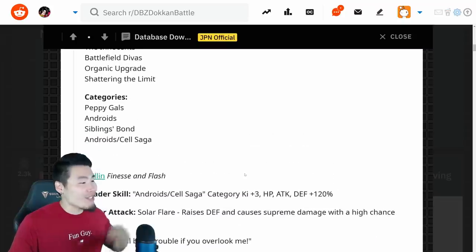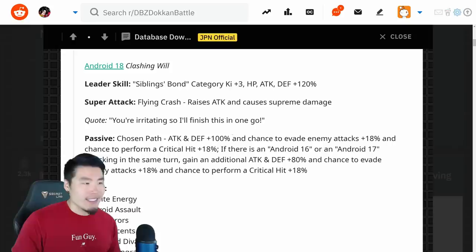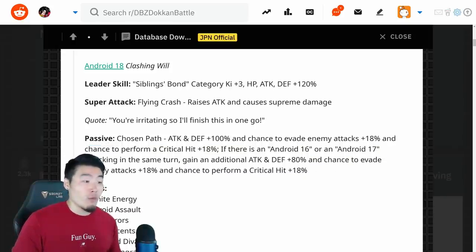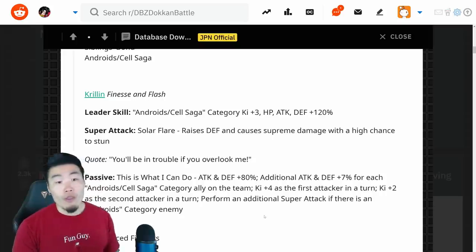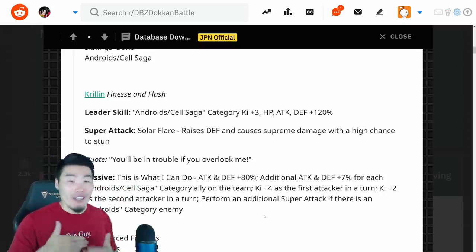And there you have the two new cards for the Battlefield Shop. They're both really, really good. I think the 18 seems better, obviously, with the crazy buffs she gets, especially if you run her with a 16 or 17. But the Krillin is pretty damn solid too, especially with that high chance to stun. I can see him being very useful in things like Super Battle Road. I'm happy with the way both of these cards worked out.